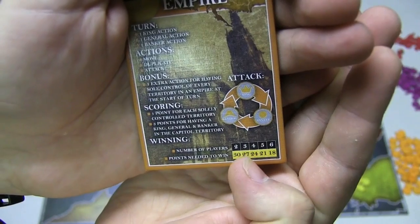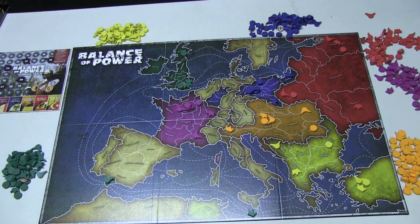You're trying to get a certain amount of points to win the game, depending on how many players are in the game. You get three points if you control a capital with one of each type in that capital, and one point for each other territory that you control. On your turn, you get one action with each of the three types — one king action, one banker action, and one general action.